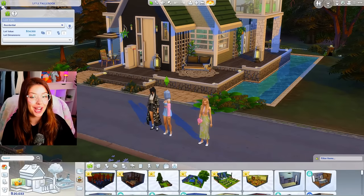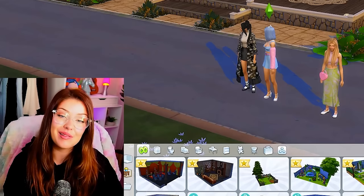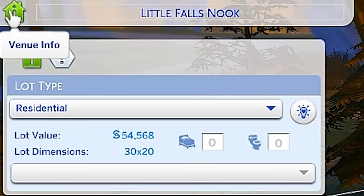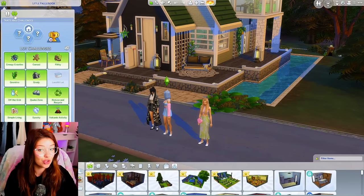Up here is where we're gonna find the challenges we're gonna use for today. I'm just gonna move my camera down a little bit so you guys can see them. In build mode, if you click on the venue info button, you're gonna be brought to the lot info panel, and then over here is the traits panel.